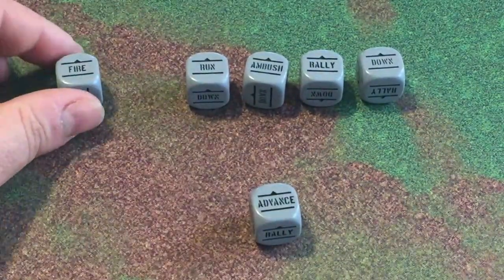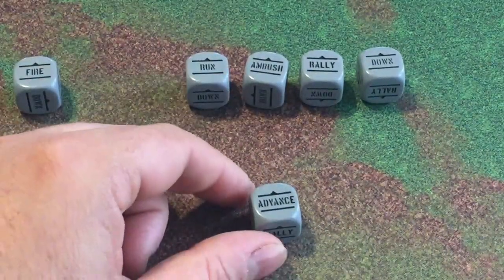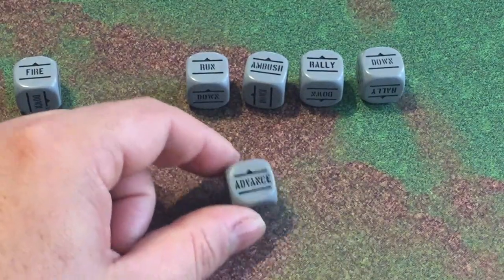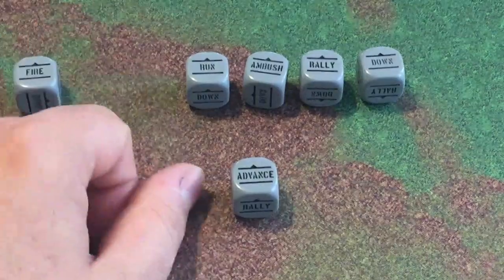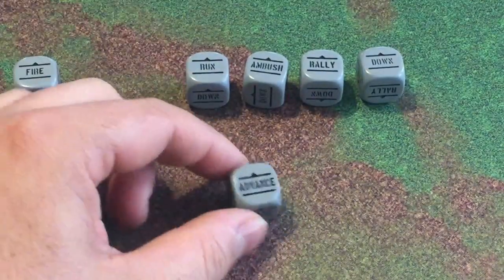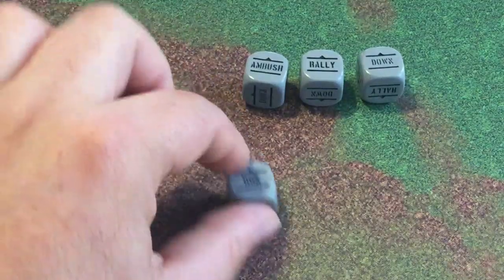Next is Advance. If you want your unit to move — whether vehicle, infantry, whatever the case may be — this is your advance, your movement die. That's the order you would put down. It'll be covered more in the movement video. Along with Run — I'm not going into a lot of detail, but advance is one movement distance and run is a greater distance, usually double. Each one has some restrictions and allows you to do certain things after you move, which will be covered under the movement video.